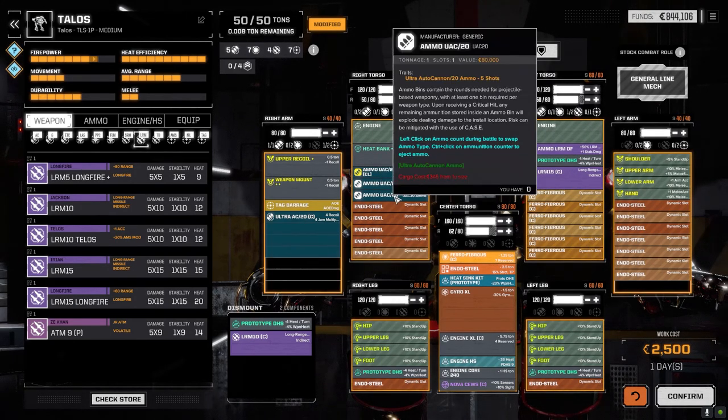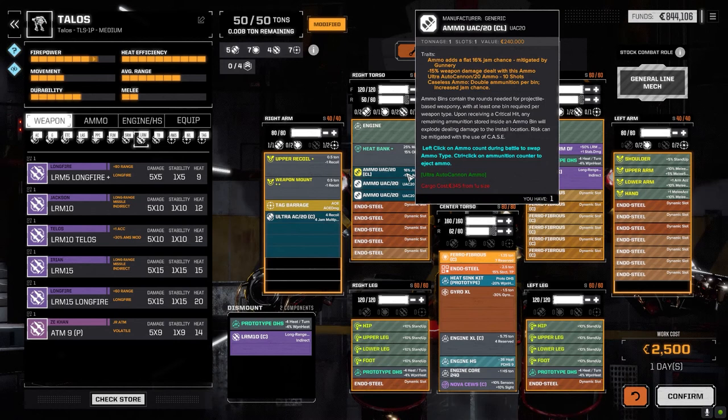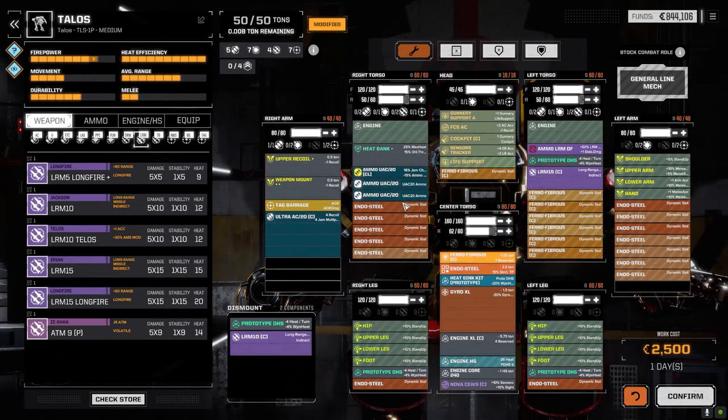So the Ultra 20 — we've got two tons of regular Ultra 20 ammo at five shots each, so that's five rounds of shooting if we fire full out. Then we've got some caseless ammo. Now it's got a chance to jam with caseless, right? It's mitigated by gunnery, so it's a lot lower chance. But we have reduced weapon damage and we've only got 10 shots. I figure if we're going to fire two rounds in close this will be the one we use. To start off with, we're going to use the regular Ultra 20 ammo. We've got to get close to be able to use this thing.